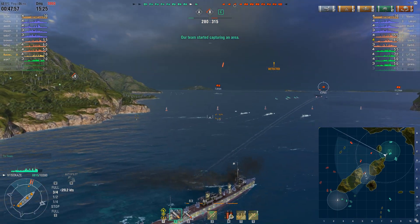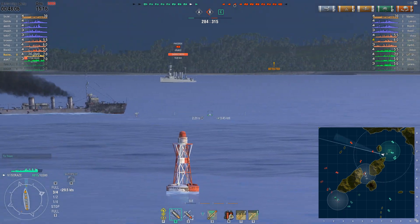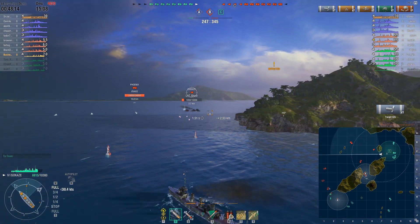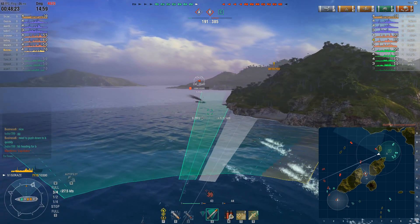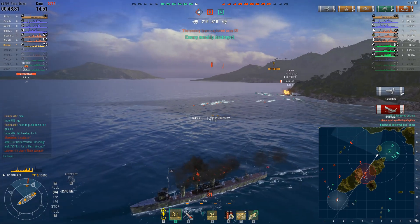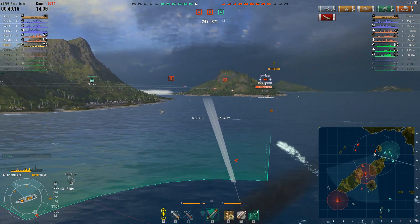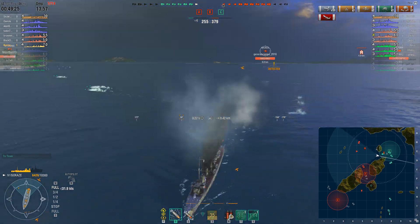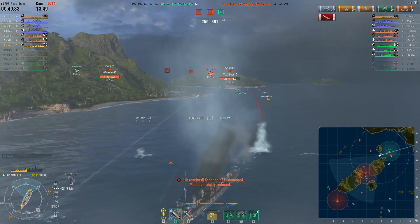Switching to Solomon Islands — I get my guns into the action as an enemy Isokaze drops some torps. There's a Phoenix up ahead and I don't want to go toe-to-toe with a cruiser unless I'm in smoke with torps ready. An enemy Isokaze beaches himself and launches torps, though he could have been faster about it. There's an enemy Wyoming pushing into B cap, and I get torps off as the Phoenix pays more attention to me. I think it was the Wichita that got a few hits on me.